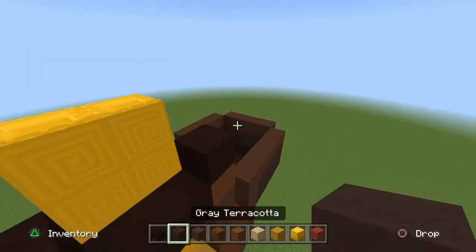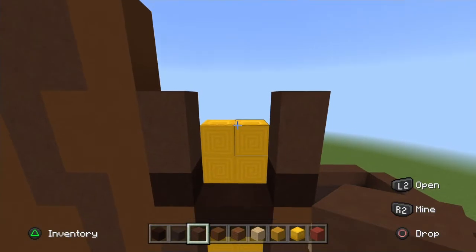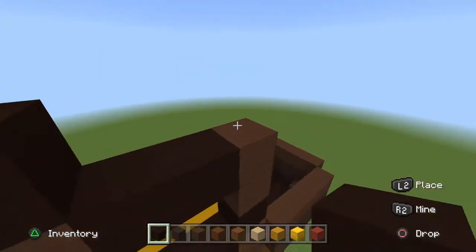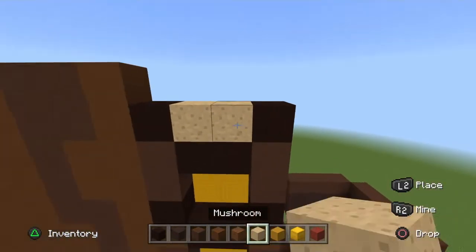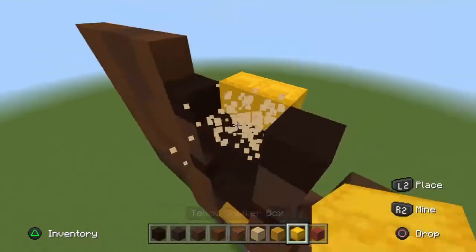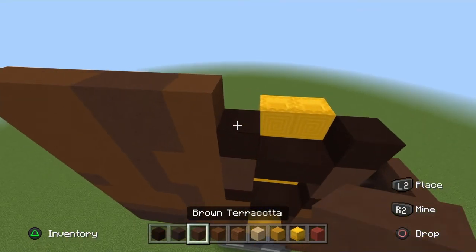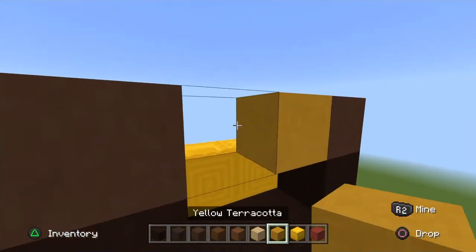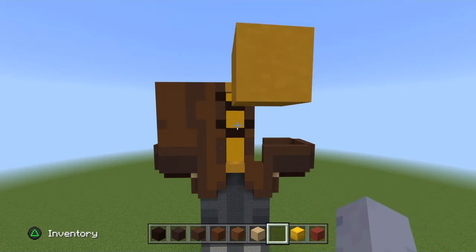Place a brown terracotta on top of each black terracotta on the ends and go up two brown terracotta. Now connect the two brown terracotta with the black terracotta in the middle and go up a diagonal once again. Place two placing blocks in the middle, go behind and get your yellow shulker blocks. Place a brown terracotta on top of each black terracotta, then pop out two yellow terracotta at the top. Once done, you can drop your yellows.